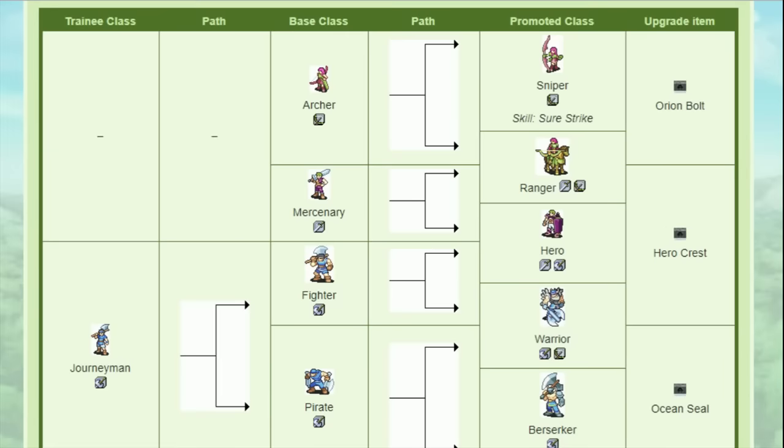Then we get to Gerik. He is a Mercenary that can promote into either Ranger or Hero, and this one is much tougher — in fact it's probably the most well-balanced promotion choice in the game. Gerik, at base, lacks two things: a mount and good one-to-two range. Ranger gives him the former, but Hero and its ability to use the hand axe gives him the latter. The Ranger mount only has one more movement than the Hero class, so it's pretty close.